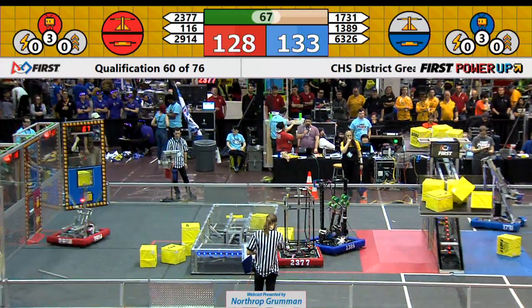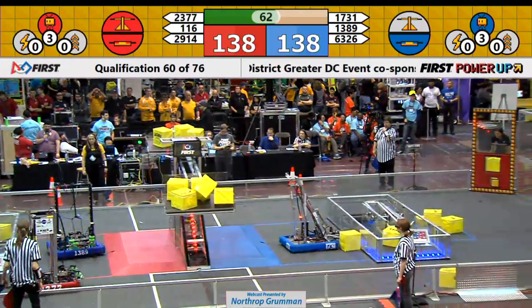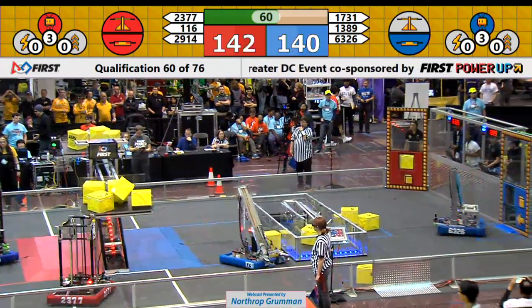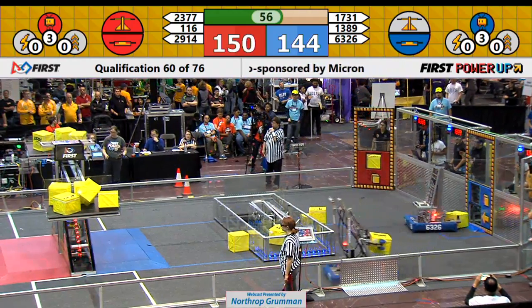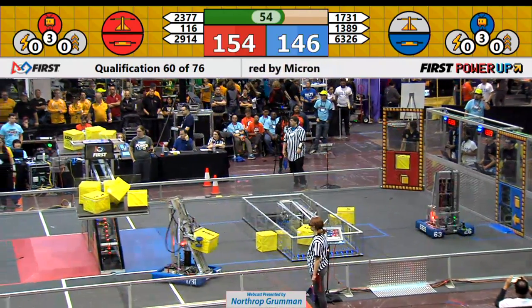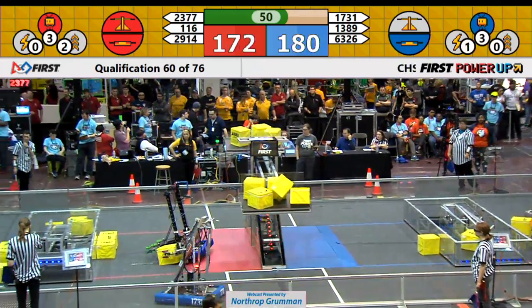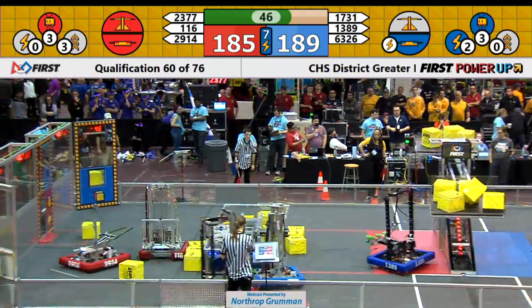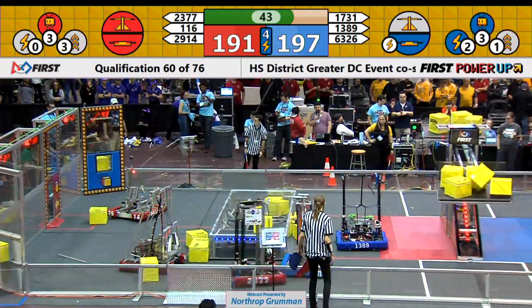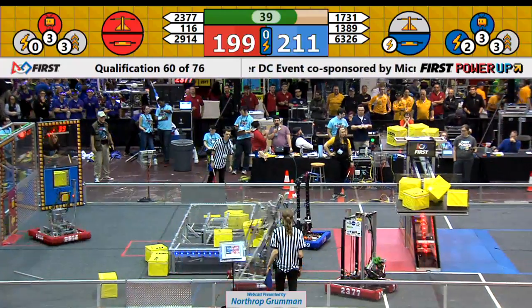1389 crossing a blockade for the red alliance. 1731 Presta Valley Robotics Club picking up any power cubes they can. We've got a very close score — red alliance just ahead by about 10 points, but it's a close one. Blue alliance takes it now by about 10 points. Blue alliance utilizes their force power up, with two power cubes forcibly gaining control of the scale.